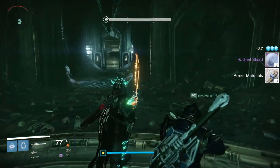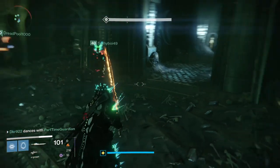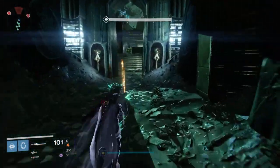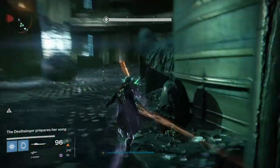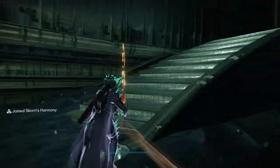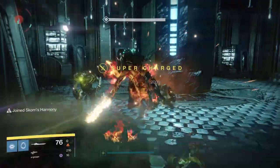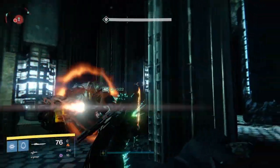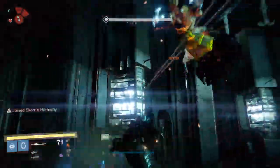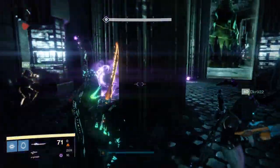Next up you're going to face Ir Yût, the Deathsinger. You'll come into the main area where you'll be fighting Crota a little later. Split up into two groups of three — three people on the right, three on the left. If you have a sword, it's probably the quickest and most effective way to deal with the knights as you go through the room. You'll kill knights near the door and adds in the room, then climb the stairs. As you come up the stairs, you'll notice rooms on both right and left — go into those rooms and kill the enemies inside. There'll be a couple of knights, a wizard, and then shriekers on both sides which will be difficult to deal with.